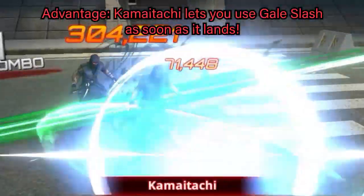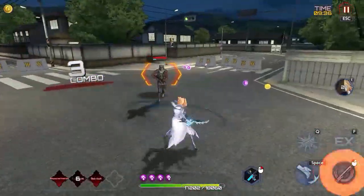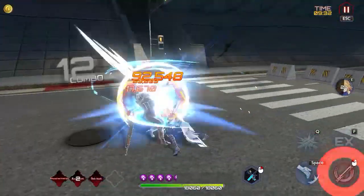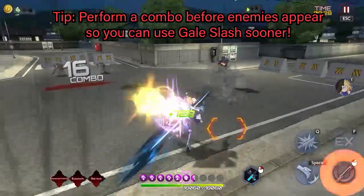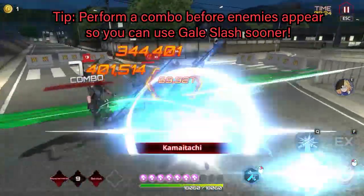Kamehatechi is a dash attack which allows you to activate Gale Slash as soon as it lands. You can perform a combo even without hitting anything, so that when you reach the end, you can use Gale Slash.